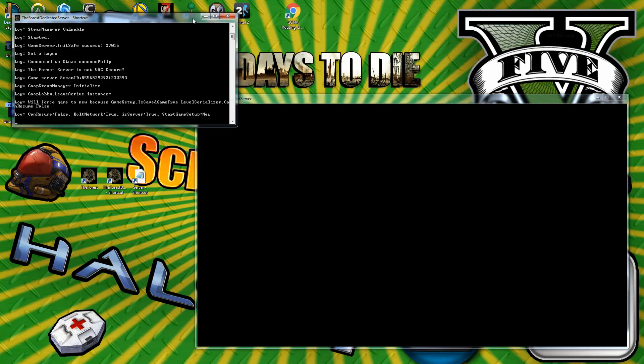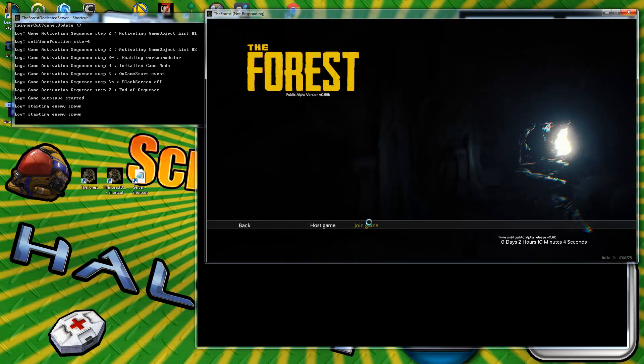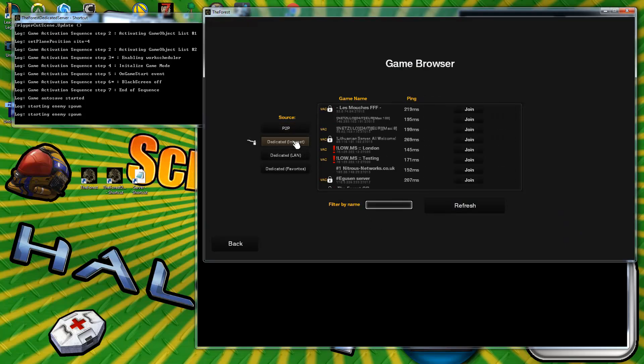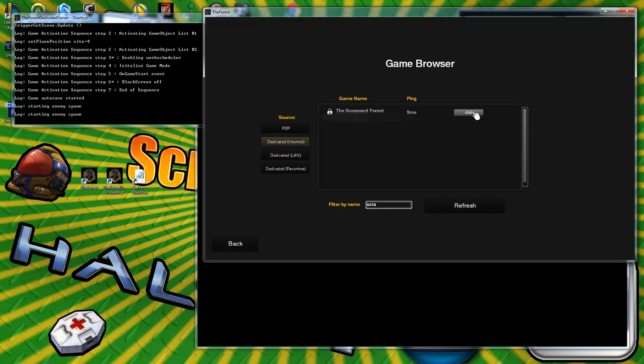The server is going to sit on that screen for about a minute, so I'm fast-forwarding. As soon as you see 'starting enemy spawn' in the command prompt, you're good to join. Go ahead and minimize the server window, load up The Forest, and go to the dedicated internet tab — you can also check the LAN tab, it'll appear in both.